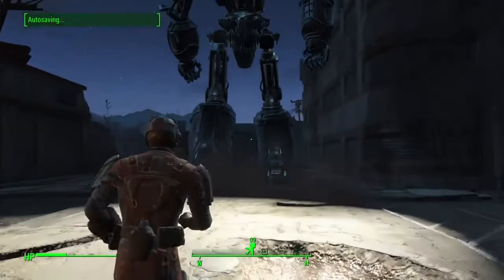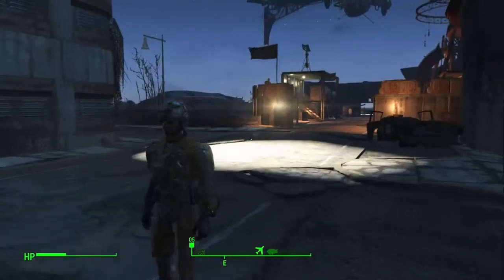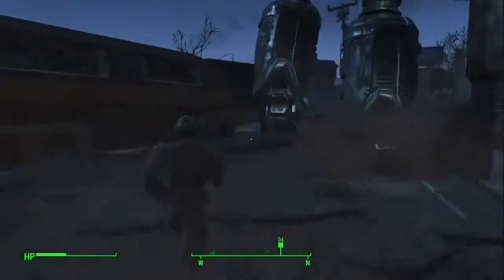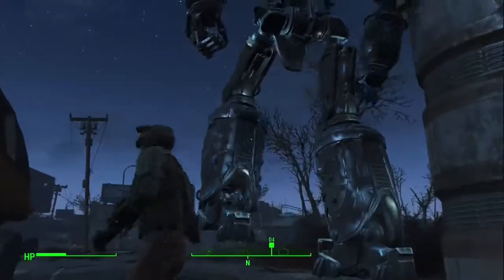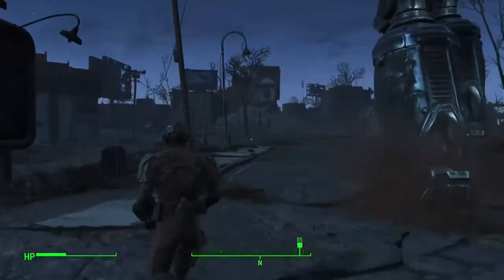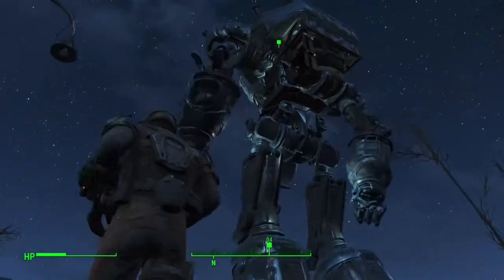It takes a very long time because you gather random junk for Dr. Ingram. You use this to go attack the Institute. When you use this robot, you don't have to do much — it kind of just does everything for you. You just have to babysit it.